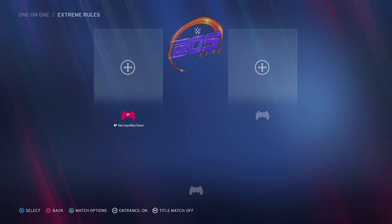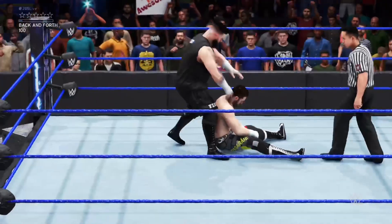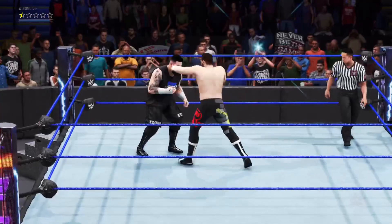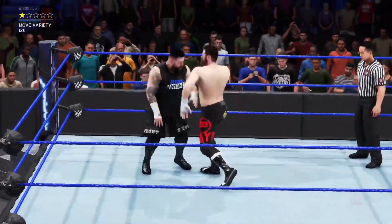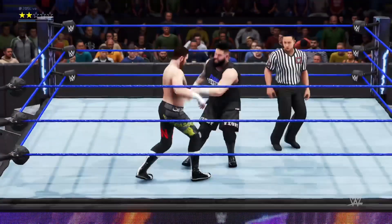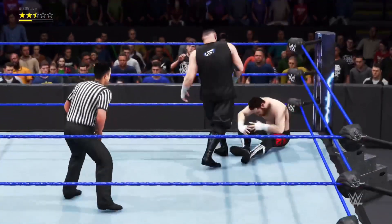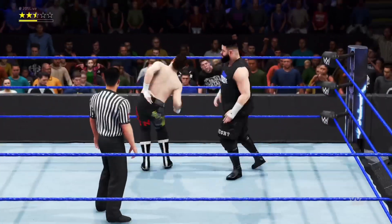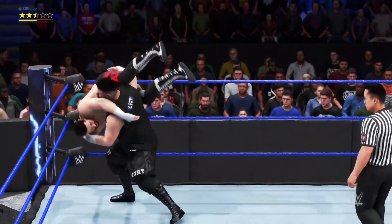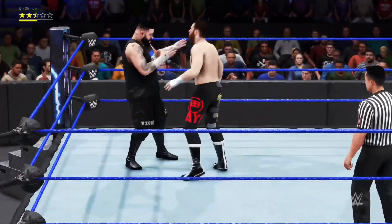Now you're going to be brought into a chairs match. This is technically an Extreme Rules Match, but what you did was you replaced every single other weapon in the game with chairs, so you literally just made it into a complete chairs match. I forgot how to get out of the ring, but I'm trying to demonstrate that when you go under the ring to look for weapons, all you're going to see is chairs.